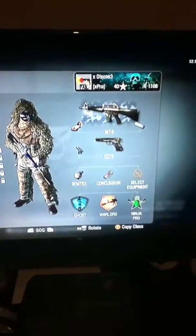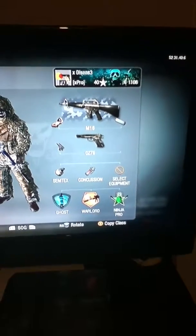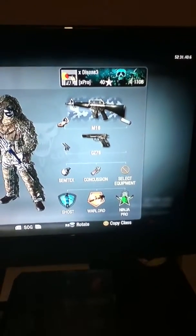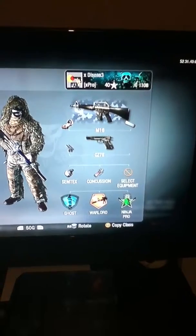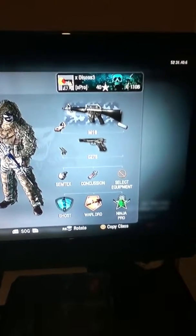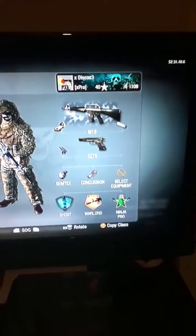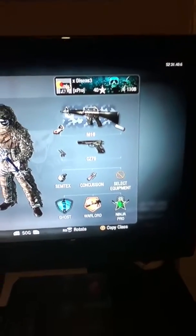Next, we have my M16. I usually use this in Search and Destroy — this is actually a class my friend recommended to me when I came over to his house. It's Ghost, Warlord, and Ninja, with some techs and concussions. I do not use equipment in this game, or I haven't bought any anyways.